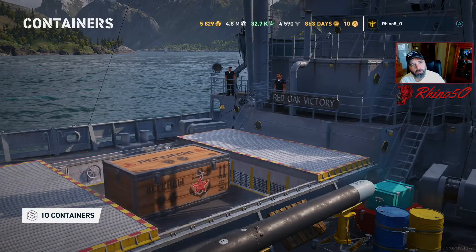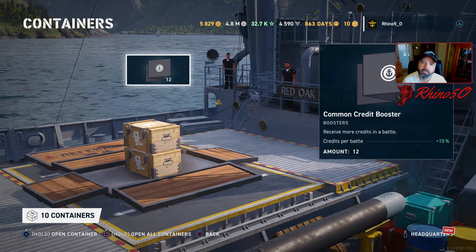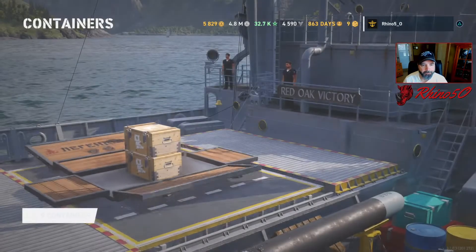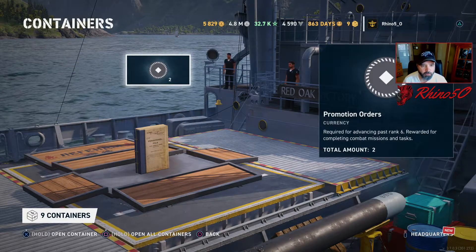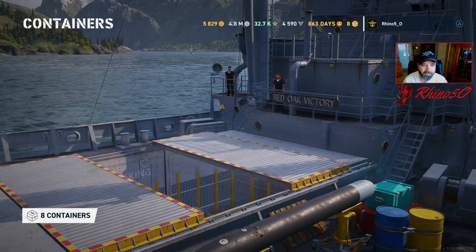Now you can pull those destroyers out of those crates — the percentage rate is obviously lower. There are some big crates that do come in the campaign. Let's see what comes with those. Two promotion orders — I'll always take promotion orders, I'm always needing those.